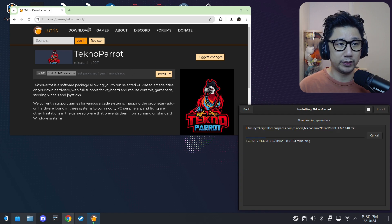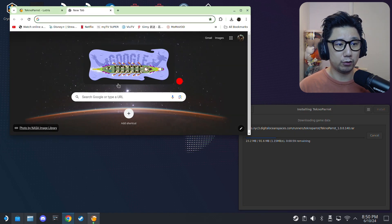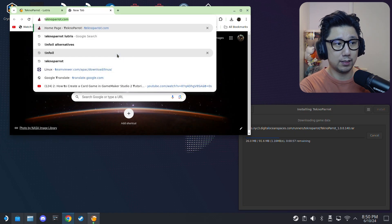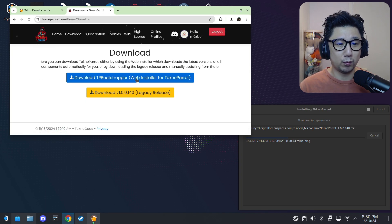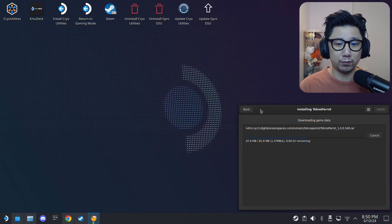I think this legacy edition is all we need for this game. Some games might require a newer version. If you need a newer version, you can go to the TechnoParrot website, click Download, and get the web installer — that may get you a newer version. But for Initial D, the legacy one should be fine. It's going to take 15 to 20 minutes, so I'll fast-forward this part.